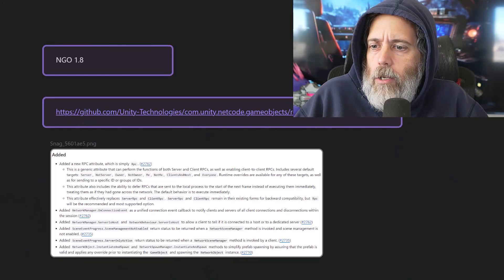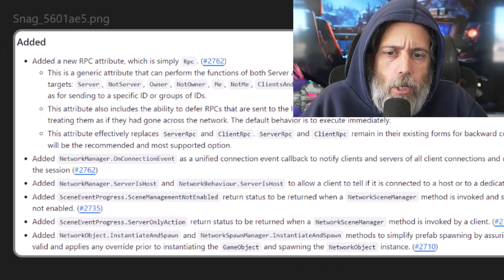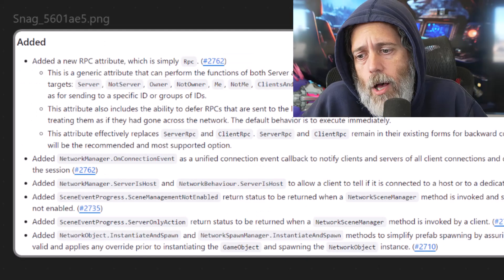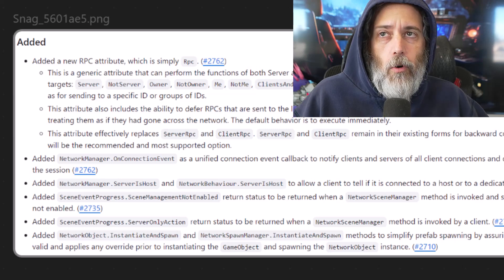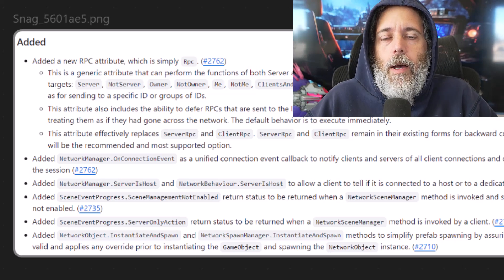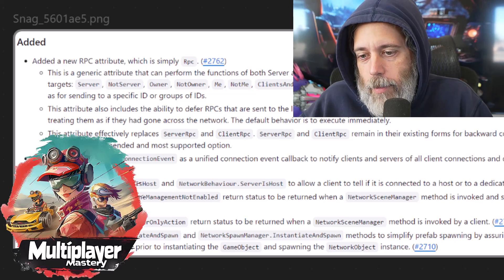A little while ago I saw a tweet talking about NGO 1.8 releasing. If you haven't used NGO, it's Unity's Netcode for GameObjects — their latest networking solution that, in my opinion, is pretty damn solid. They've added a couple of new things that I think were missing, and I'm really excited to see them here. They also fixed a couple of bugs that were kind of confusing me and some of my students too.